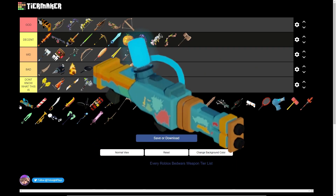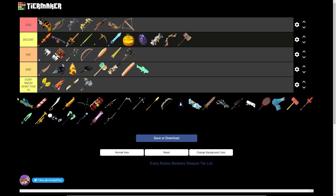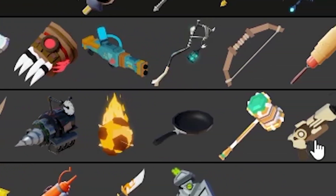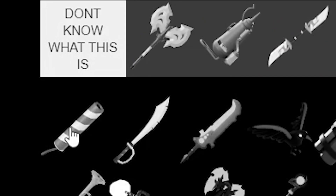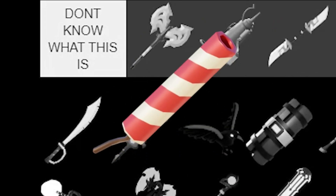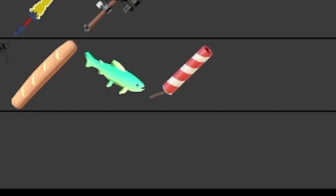Next up, we've got the Paint Blaster — this is a really short-range weapon. We're gonna put this in mid as well. The mid category is racking up all the items. What is a Party Popper? Hell nah, we're putting that in bad — I don't know what that thing does.